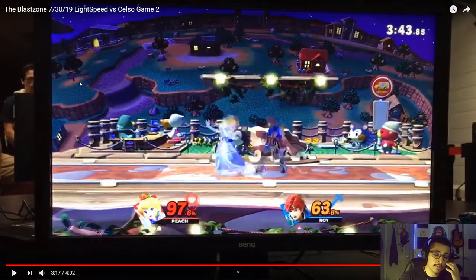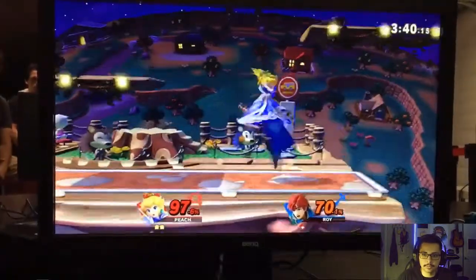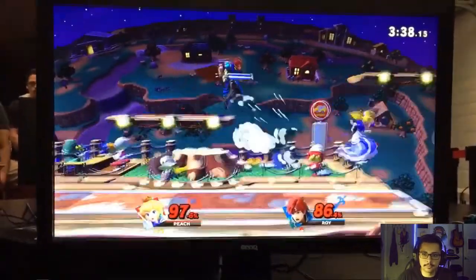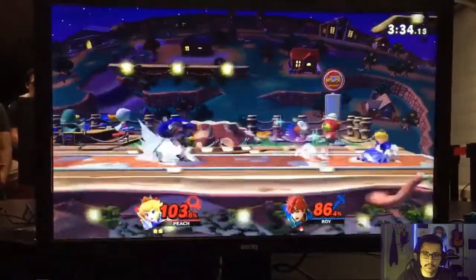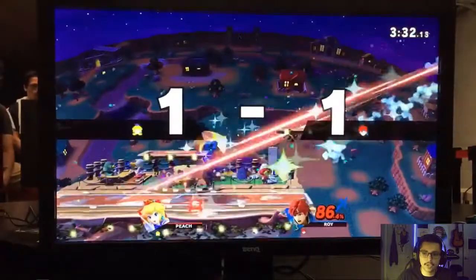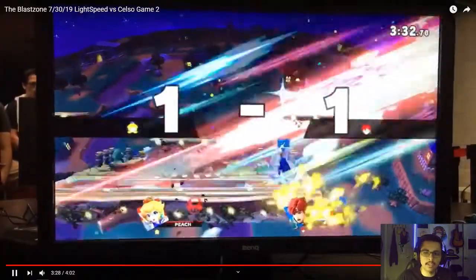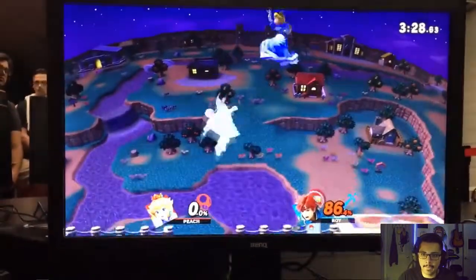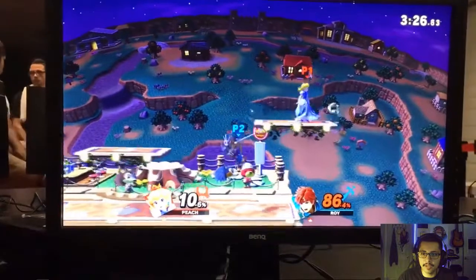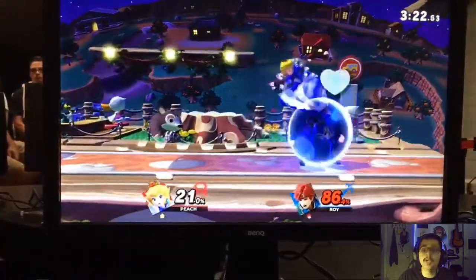You need a really good forward-air out of shield after the Peach Bomber. Good job catching that side-B — I think you punished it there that time. Yeah, you did the sliding forward-tilt. Good job being very mindful of that parasol — really good job, good cross-up, good spacing. That was really good spacing.